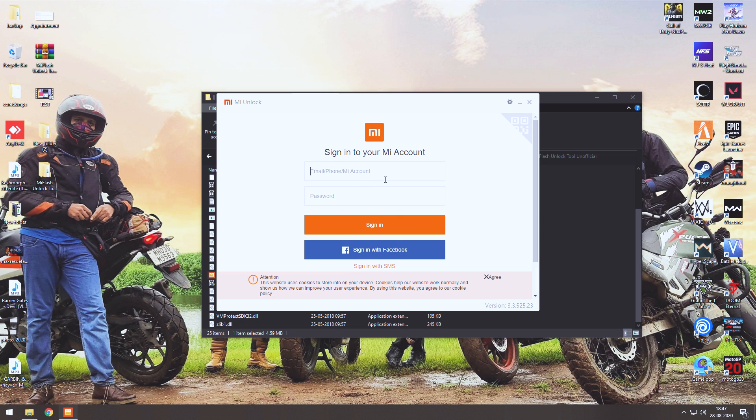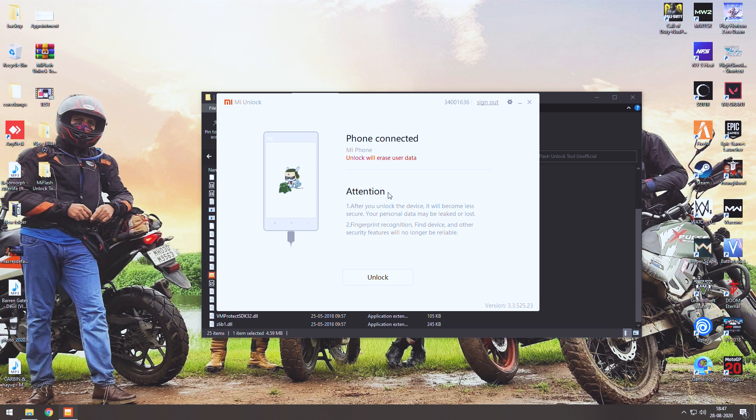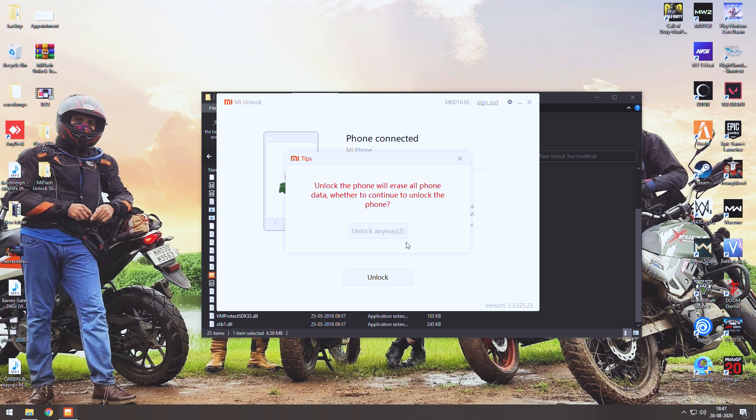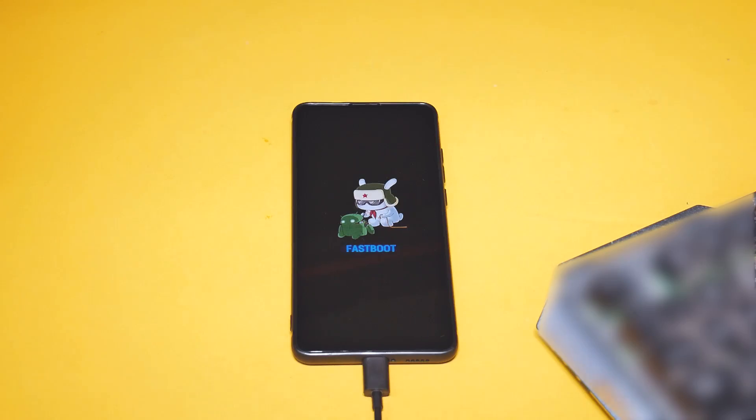The phone is connected, data is backed up, and we are ready to unlock. Double-click on MI Flash Unlock, hit Agree, and sign in with your mobile number and password. Once you hit Enter, it will check your account for permissions and take you to a different screen. You'll see the usual warnings that everything will be deleted — hit Unlock, then Unlock Anyway when it warns you again.